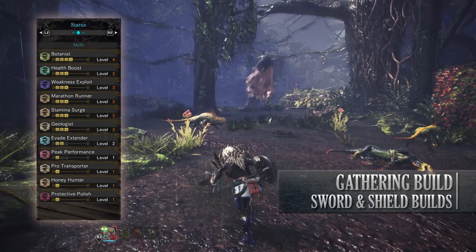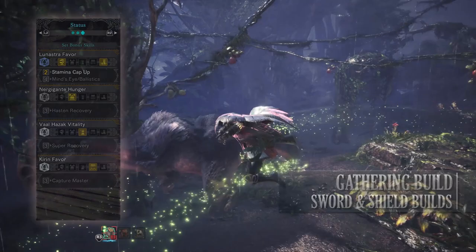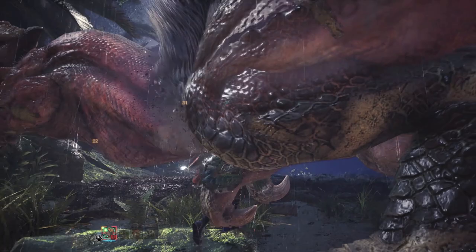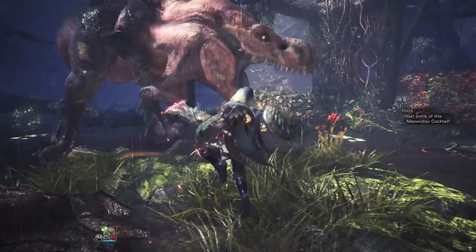We'll also have the Lunostra's Favour set bonus: Stamina Cap Up increasing our maximum stamina. So as you can see this is a build not really built for fighting — it does have some options thanks to Weakness Exploit, Protective Polish and Peak Performance — but this build is more suited for when you're completing bounties, especially the green ones, to gather herbs, mushrooms, mining outcrops and so on. This build will allow you to quickly do those and is a great way for farming armour spheres.